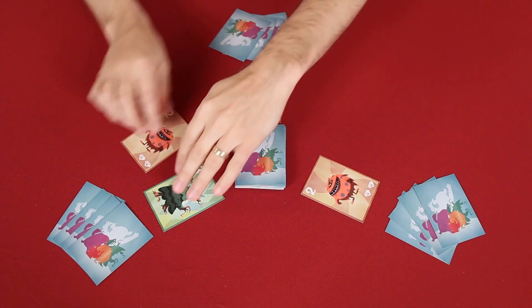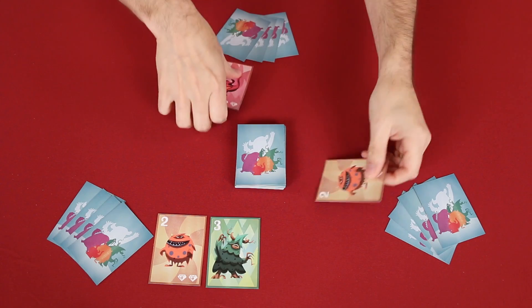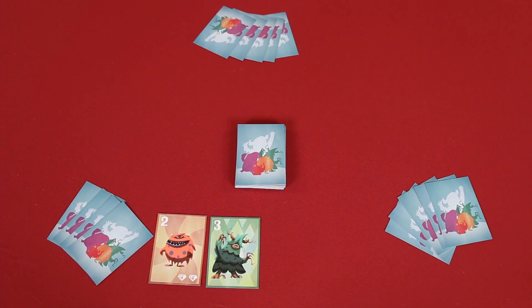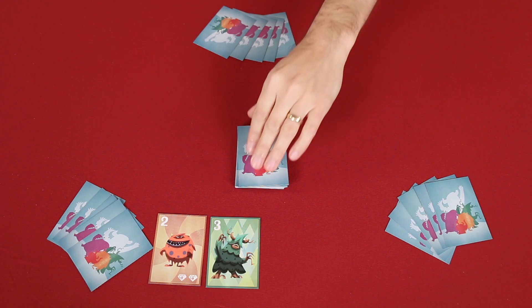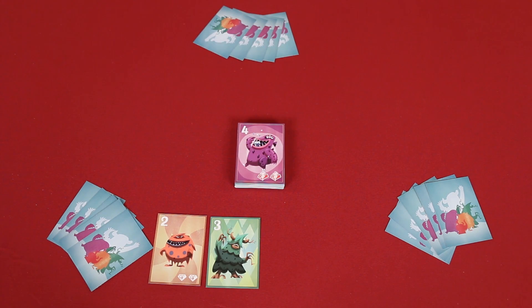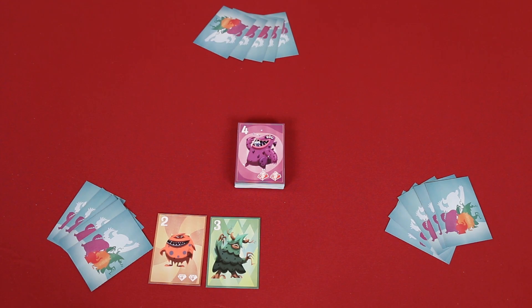Once a monster has been won and collected or discarded, all the cancelled or losing bids return to the players' hands, and then anyone who has less than five monsters in their hand draws back up to five. Then a new round begins by flipping over the top card of the monster deck and placing more bids. If the draw deck ever runs out, shuffle any discarded monsters to form a new draw pile. If there's no discard pile to reshuffle at that time, then the game just ends.